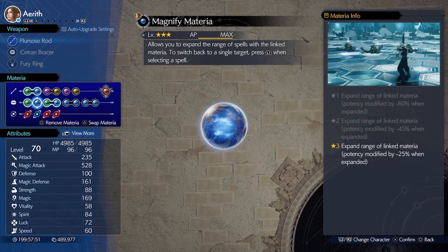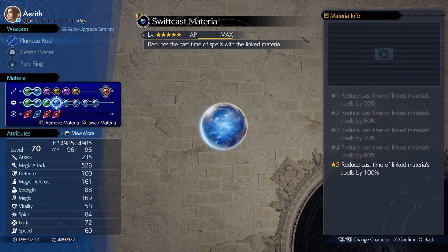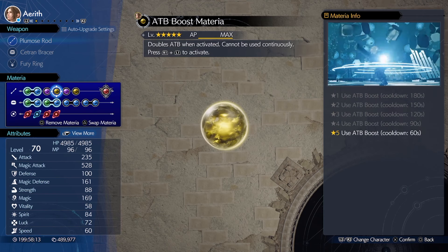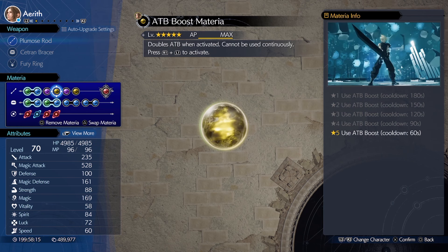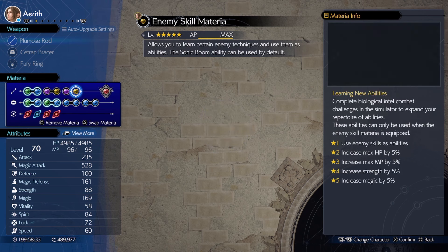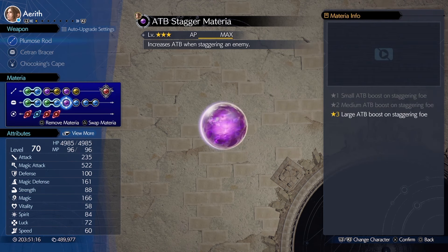We'll be using Quake Aga, and by default the Aga version of spells has the longest cast time — we'll speed that up with Swiftcast linked to another Petrify. Aga spells need 2 ATB, so we'll want First Strike to have at least one when the battle starts, and ATB Boost to double that so we can cast right away. Magic Up to further boost her stats, and Enemy Skill for 5% more magic stat. ATB Stagger to get ATB back when we stagger the enemy.